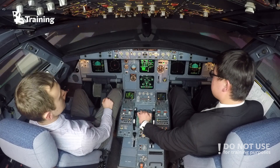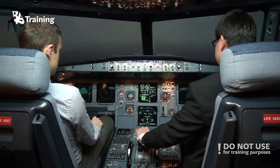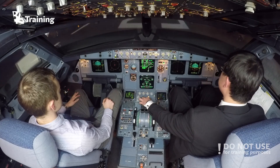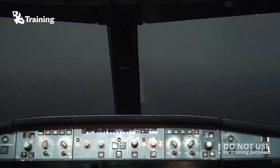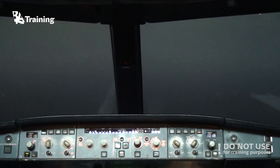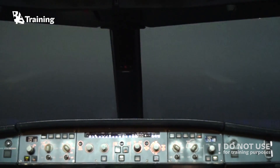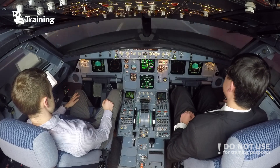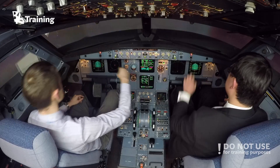Parking brake off. All right. Take off. Stable. Holder. Take off the asset. 100 knots, check. V1. Rotate. Positive climb. Gear up. Engine fire.